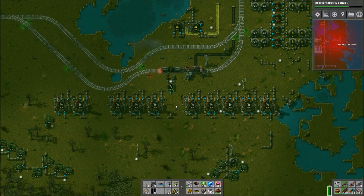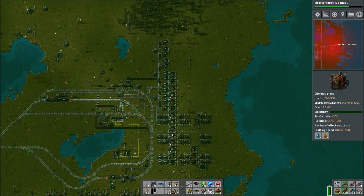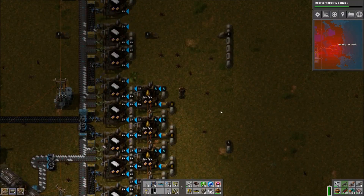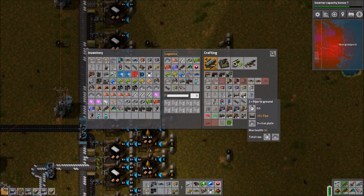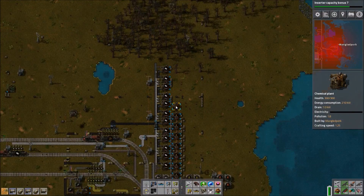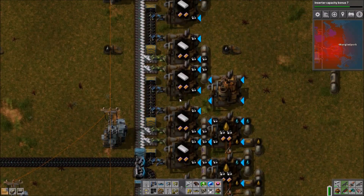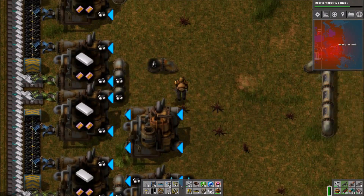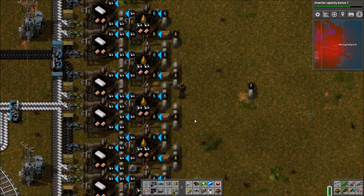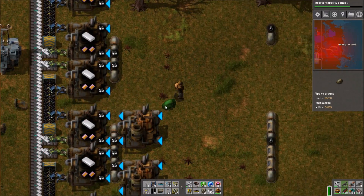We've got the train in place and we've started getting the plastic delivered, so suddenly the plastic system is going at full pelt and we're running down our supply of petroleum gas. So I get some more cracking plants in place to try and mitigate that a bit. We probably need more than the two that I add, but it's a start. The thing is we'll probably just start burning through our light oil supply as well if we put a lot of cracking plants in.